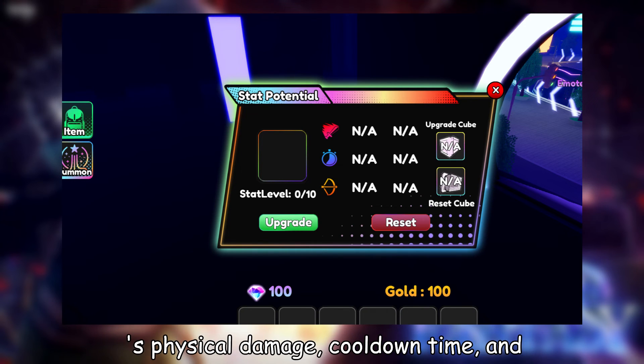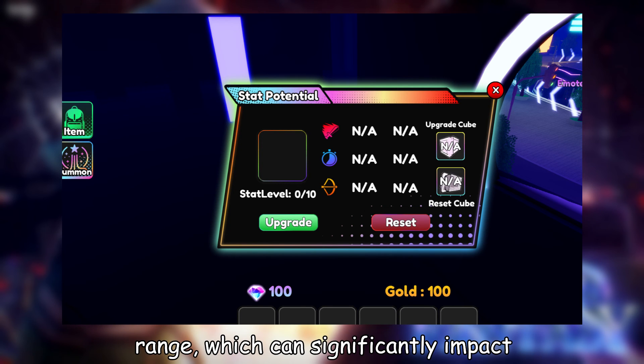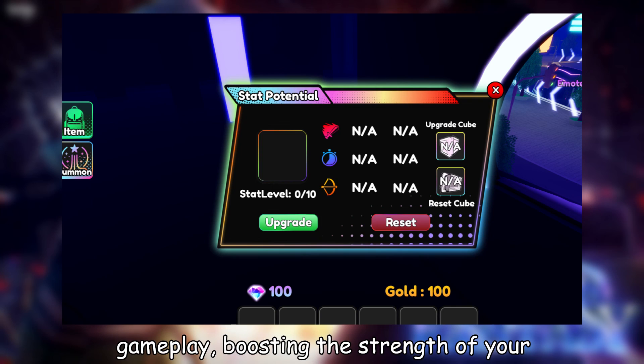The cube enhances the unit's physical damage, cooldown time, and range, which can significantly impact gameplay, boosting the strength of your units.